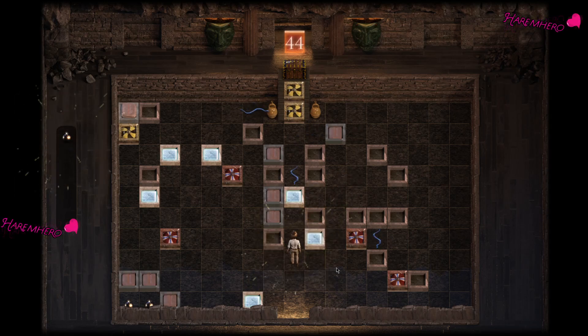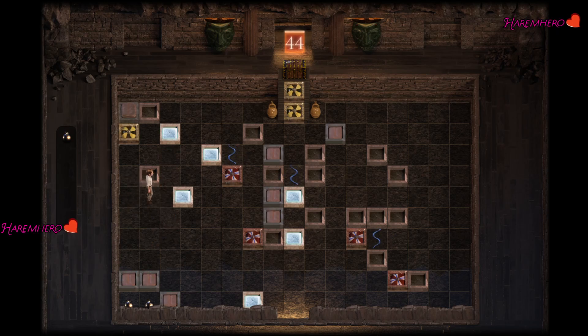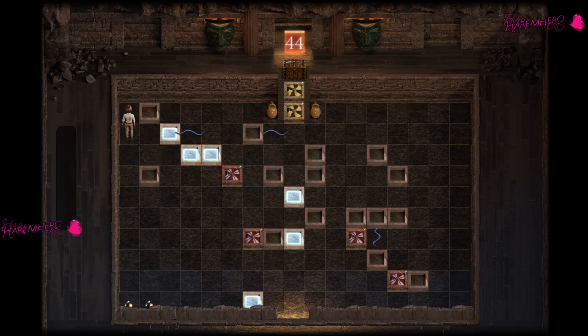Push this box here, collect the bomb, go here, push this one right here. Go here — that will allow the snake to be trapped over there. Push this box here, now make a trap like this. Come down so that snake comes here, go on top. Collect these two bombs, you can safely exit. When you come here these snakes will get trapped over here and eventually here. Easy peasy.